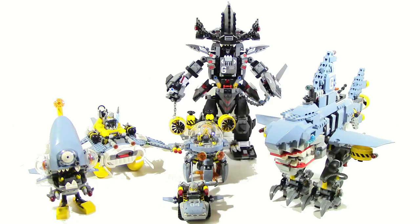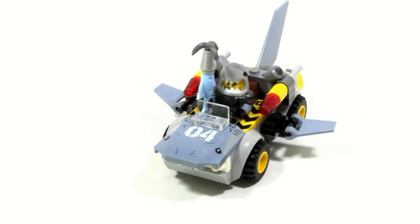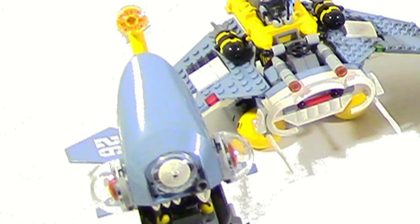First of all, with the exception of Garmamecha-Man, these sets are really, really unified. They all have different numbers on them. For example, the Garmadon Shark mech has the number one, the Juniors car has the number four, the Manta Ray Bomber has the number 26, and so on.